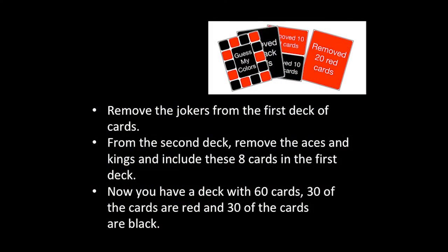Remove the jokers from the first deck of cards. From the second deck, remove the aces and kings and include these 8 cards in the first deck. Now you have a deck with 60 cards — 30 of the cards are red and 30 of the cards are black.